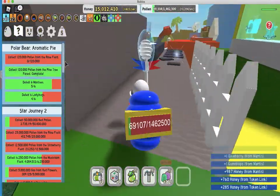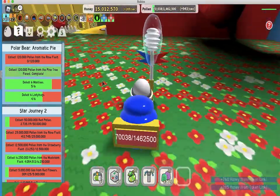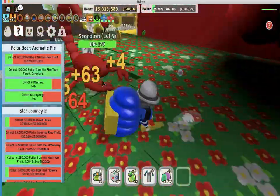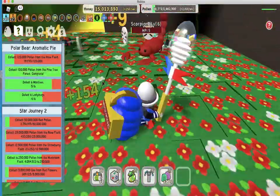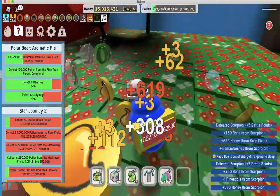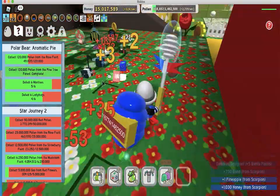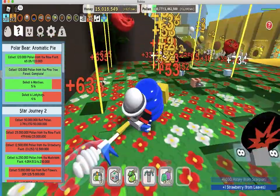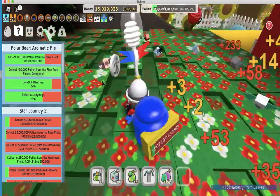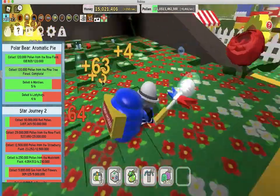Since we need to get some rose field, I'm just going to do this quickly. 120 is really easy now with this porcelain dipper — it's so simple, look how fast I'm going, and this is without sprinklers. I have to get the boost token though, so I'll use that. What I like to do is run around the field and go to wherever the flowers are highest — that's how I grind, it goes really fast.